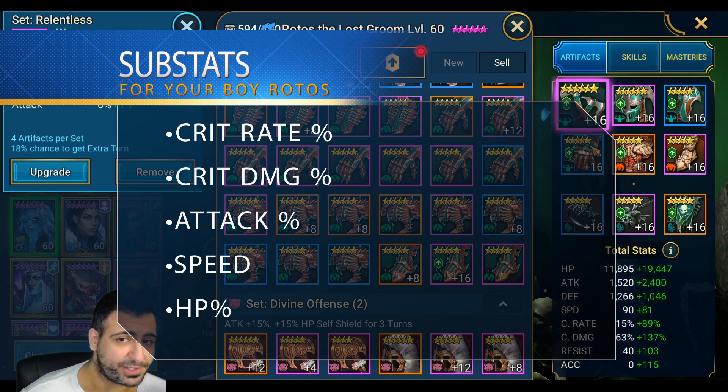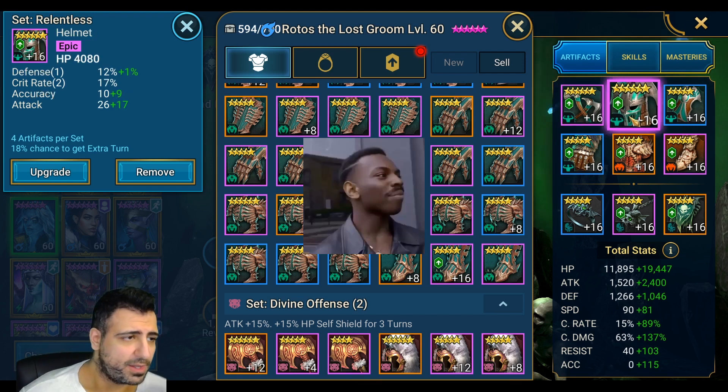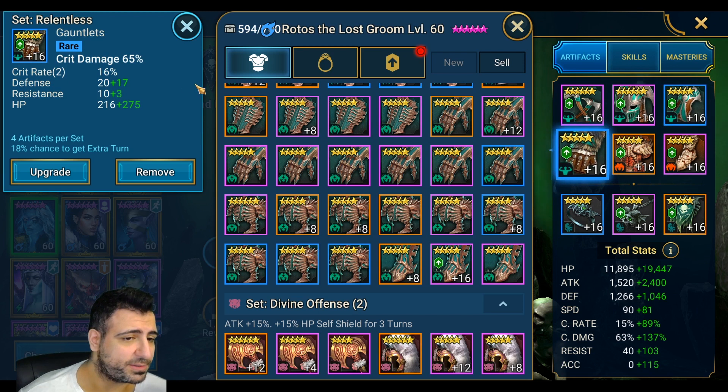You want attack percentage and speed. You actually want him to have decent speed, but you don't want to go out of your way building him with speed sets because he gets a lot of turns already. Try to make him as strong as possible — that is the goal. Since he does do damage based on max HP, it's not a bad idea to have HP percentage as your substats.